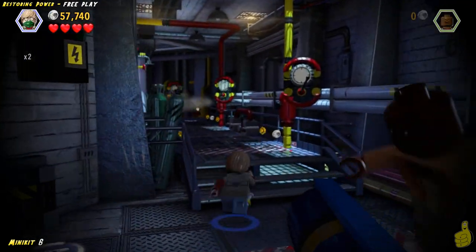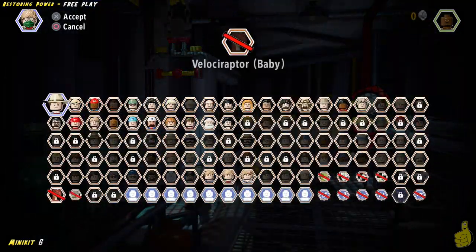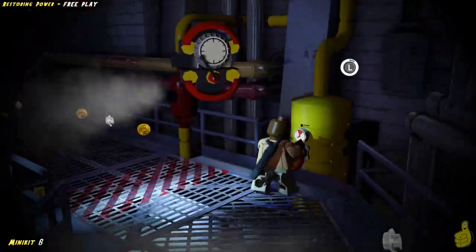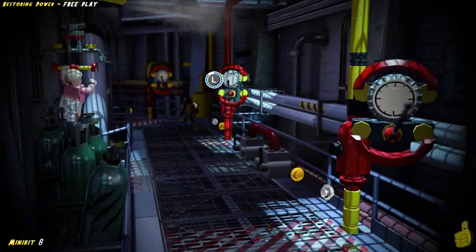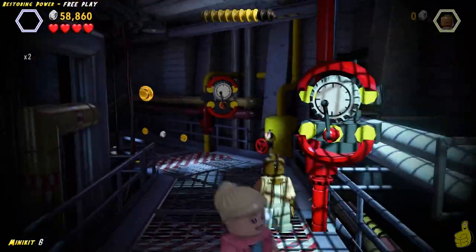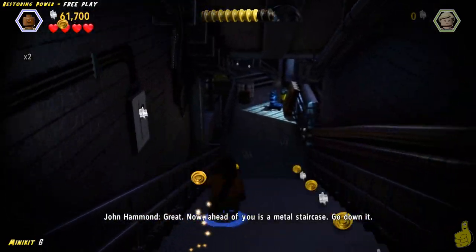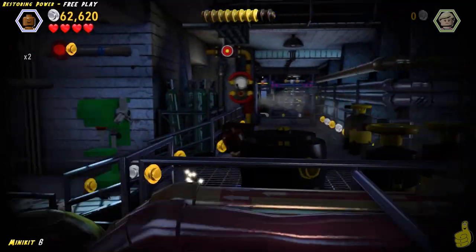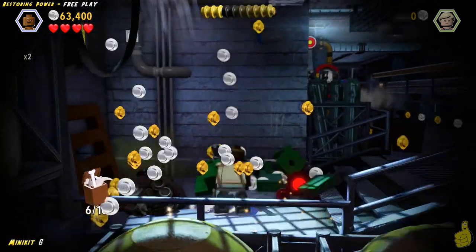The last one is actually at the end of this hallway here past all the steam stuff. We're going to need to switch to a female character and use the agility ability up here, and pull that switch down. Once we pull that down, we sneak on through with our other character. We'll go ahead and spin to win on this using the left stick. Once we get that completed, the steam stops. Make sure you grab that bluesy along the way, and we'll continue all the way down the hallway. Just to the left at the intersection up above, you can see the fourth and final red light.